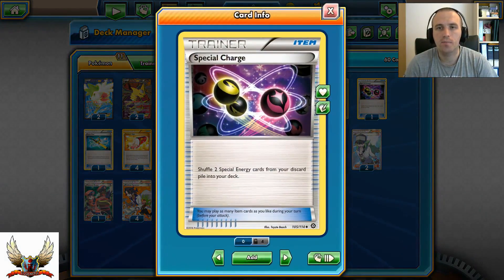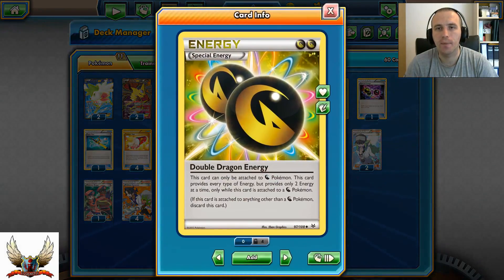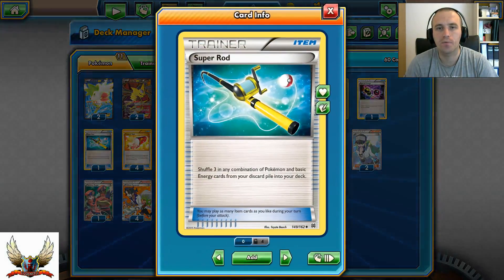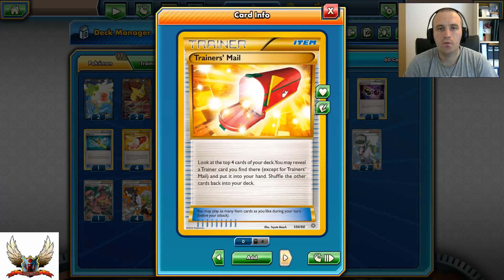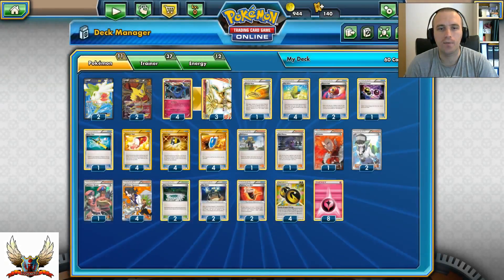One Special Charge, just because you want to have those Double Dragon Energies recycled back in your deck, since we also have that Super Rope which will help us put those Giratinas and regular basic Energy cards from the discard pile back into deck. As usual, four copies of Trainer's Mail, Ultra Ball, and Vseeker as staples for this build.